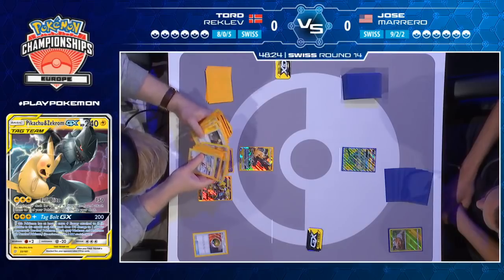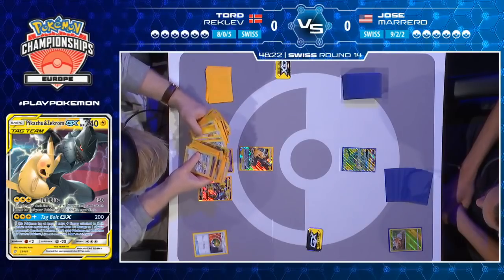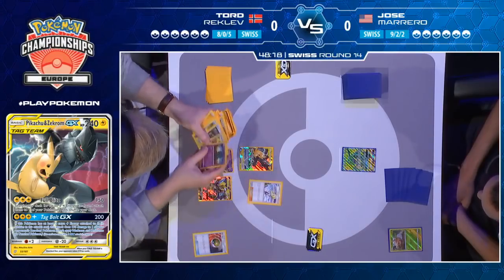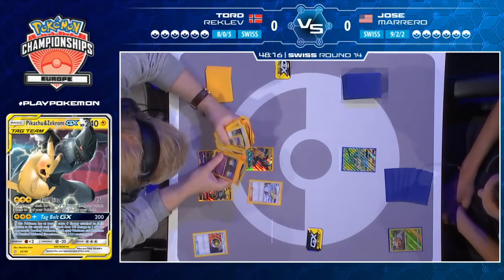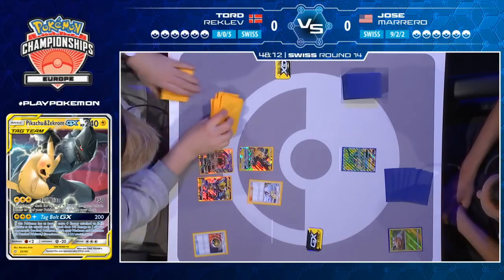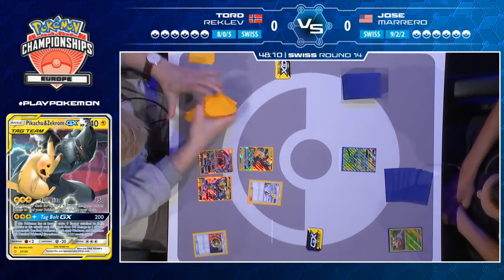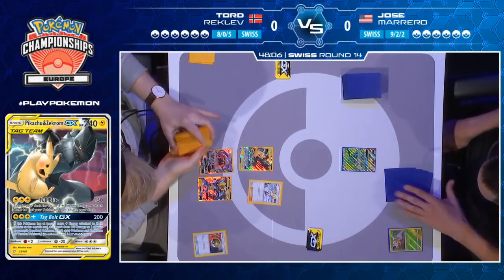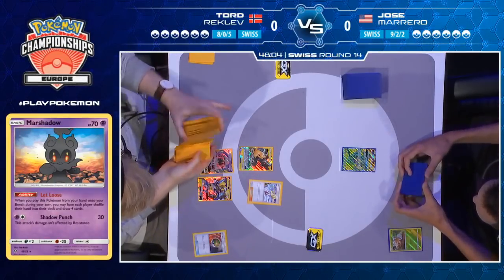Yeah, and options is what Tord values. As mentioned, he is more of a reactive player. He prefers to have the different means to answer every situation available because he trusts his ability to know which answer to use at the right time. Tord diligently looking through all the cards in his deck once again, going to select that Lily and shuffle up his deck for a pretty solid turn one.